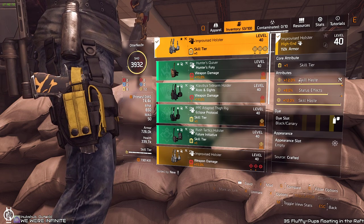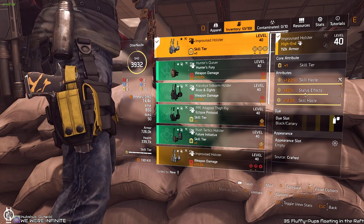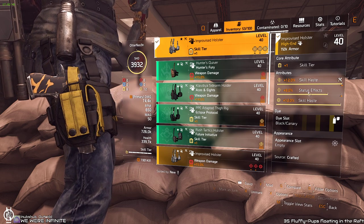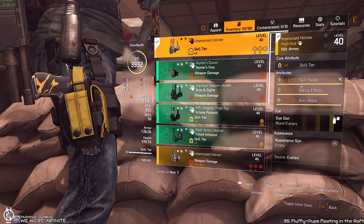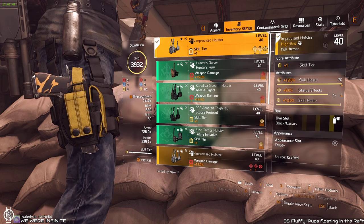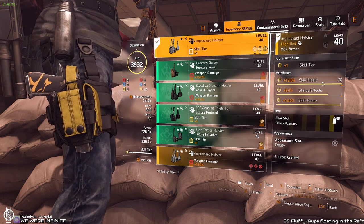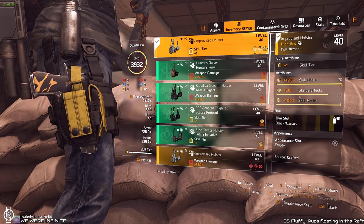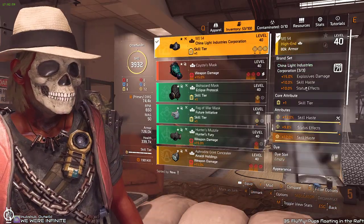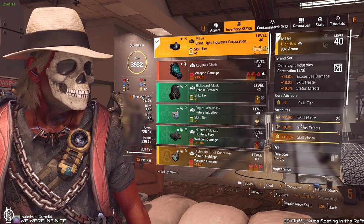Improvised pieces can roll with whatever attributes — weapon damage, blue, yellow, red, whatever you get when you craft them. Try to go as high as you can. I didn't min-max it because I'm not very lucky with crafting, so I kept this one which is good enough. Status effect would be more important than skill haste but I'm too lazy to craft another one. You could easily min-max it if you keep crafting. Three times China Light for the brand set bonuses: skill haste, status effect, skill haste, and status effect everywhere.